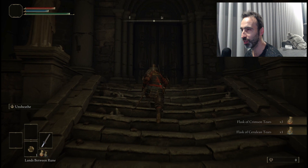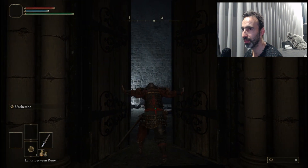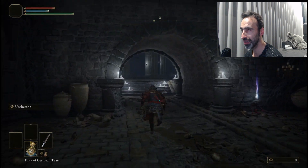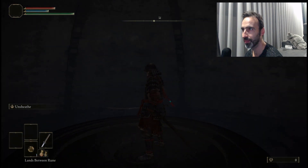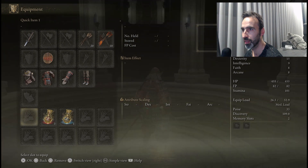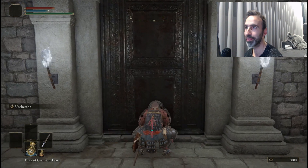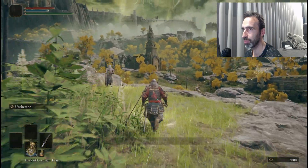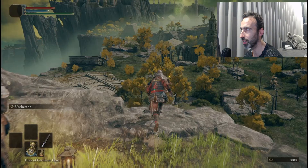These are the Flask of Crimson Tears and the Flask of Cerulean Tears — one of them restores your health and the other restores your FP. FP is that blue bar, and you use it for magic and stuff. You're gonna use your Lands Between Rune here and then remove it from your equipment — the fewer items you have equipped, the better.